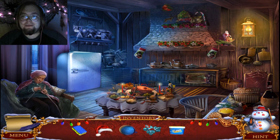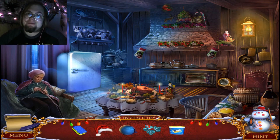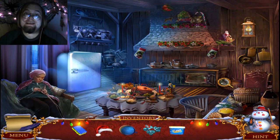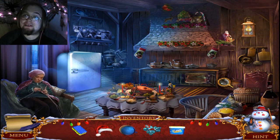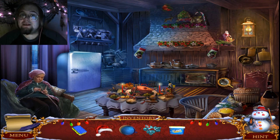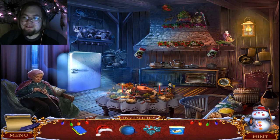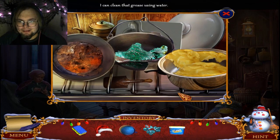What is up guys, it's your boy Vox. We're back for some more Christmas Adventure Candy Storm. We're getting somewhere — we just got into another room of the house and met granny's sister. She wants us to watch some dishes and make sure they go nowhere, and the other one still wants us to find her knitting stuff.